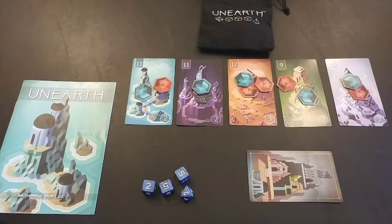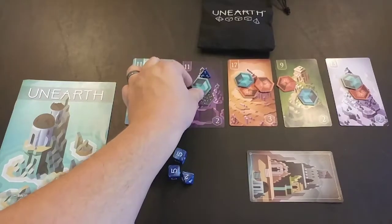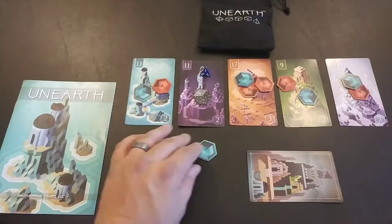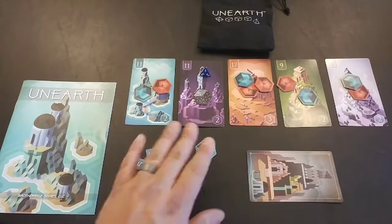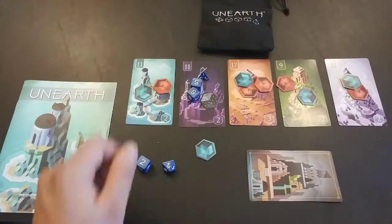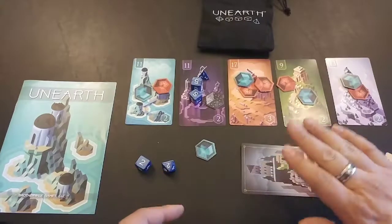Unearth has a more complex set collection than Ticket to Ride. You have a pool of dice, choose a location and a die, roll it, and place that die on the location. If you roll a three or under, you take one of the little tokens, which you can use to build circular hex-shaped wonders for bonus points once you complete a full circle. They can be in different combinations of colors.